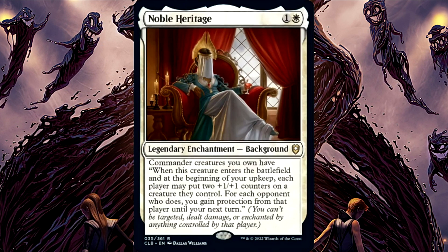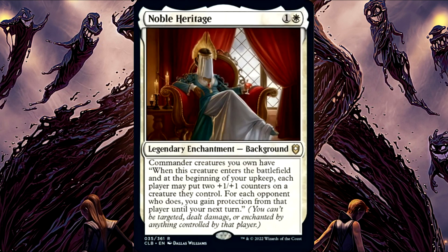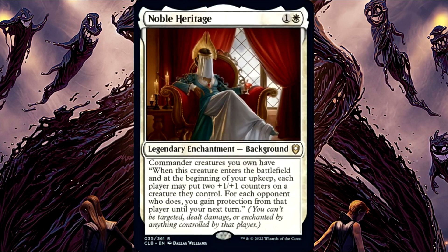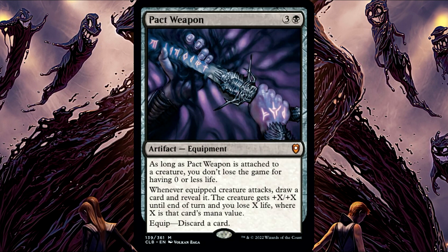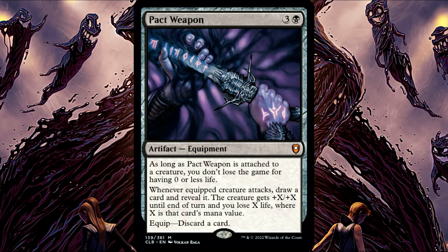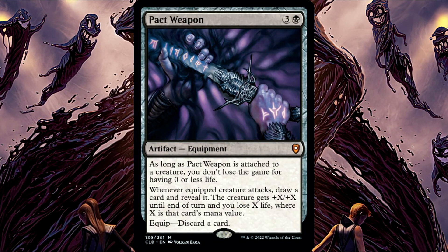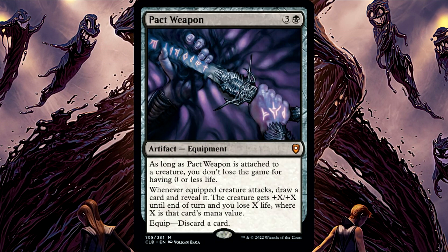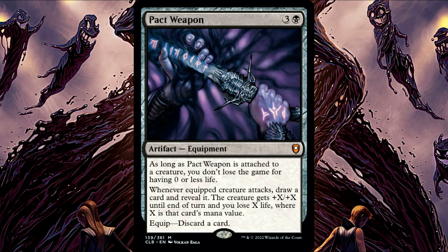Creatures can still attack you, even if you do have protection from their controller, although any damage that they would deal to you will be prevented. Packed Weapon. If an opponent gains control of the creature that Packed Weapon is attached to but doesn't also gain control of Packed Weapon, you still control Packed Weapon, and you still don't lose the game for having zero or less life, as long as it is attached.